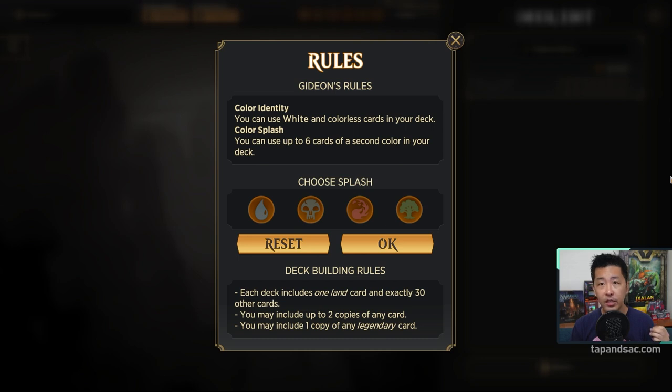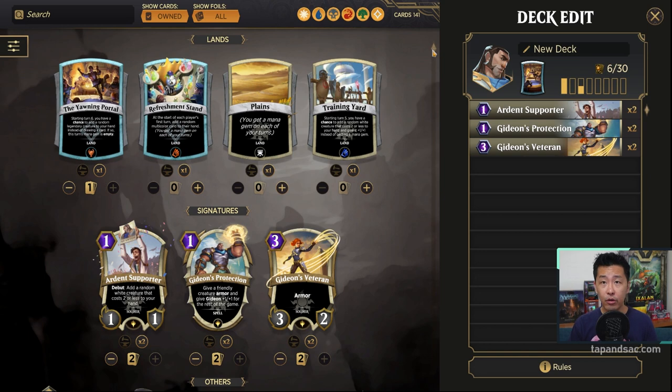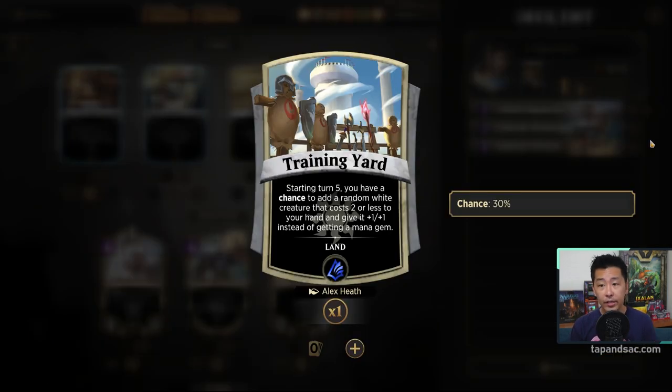Choosing the splash color might be tricky — you have to see what cards go well with Gideon. Generally red and green have cheap creatures you can cast alongside the white creatures to get Gideon on the board as soon as possible. Blue and black tends to be slower, although there are some cheap zombies. We'll try red for now. I've added all 6 copies of the signature cards. The other good land to consider is Training Yard — a rare land. Starting turn 5, you have a chance to get a random white creature that costs 2 or less and give it plus 1 plus 1, getting more creatures to help trigger Gideon's activation.